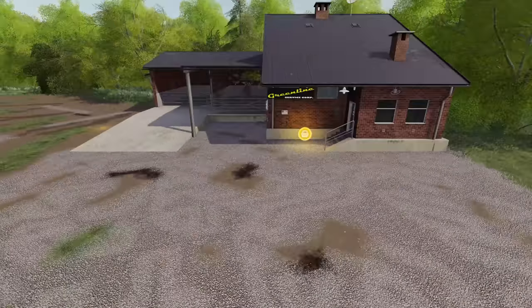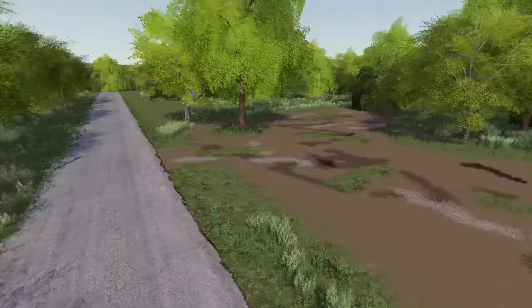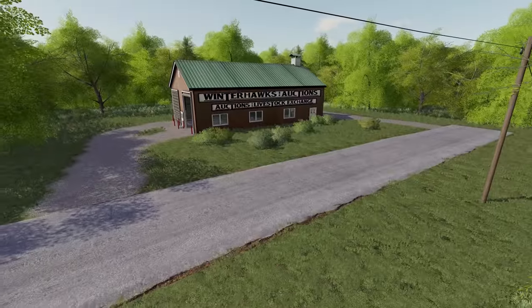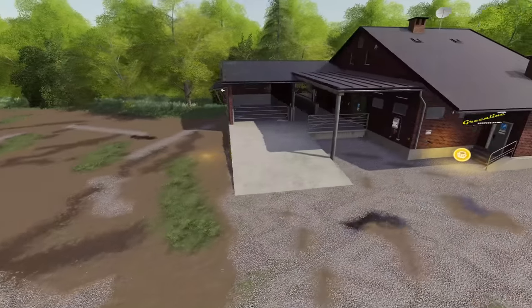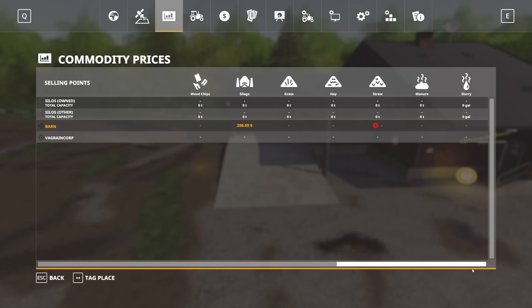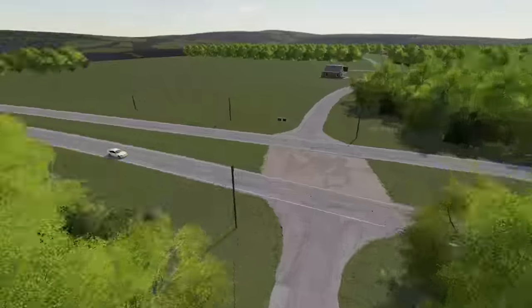We've got the shop here — Green Line Service Core — where you're going to be able to purchase your vehicles, and they'll spawn somewhere over in this dirt area. Just down the road I believe we have the animal dealer where you can purchase your animals. One thing we missed near the shop is this ramp, which I believe is the bale sell point. On the map there are really only two sell points — one for grain and one that looks like silage since I have Seasons on, though without Seasons you'd also be able to sell hay and straw bales here.